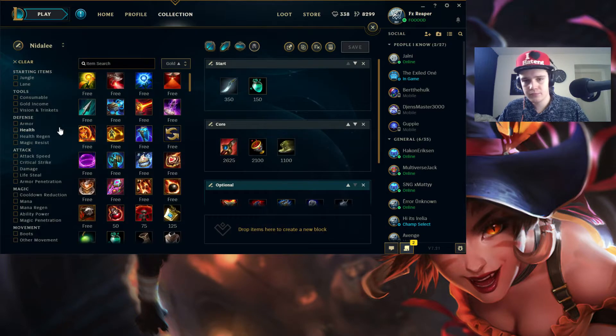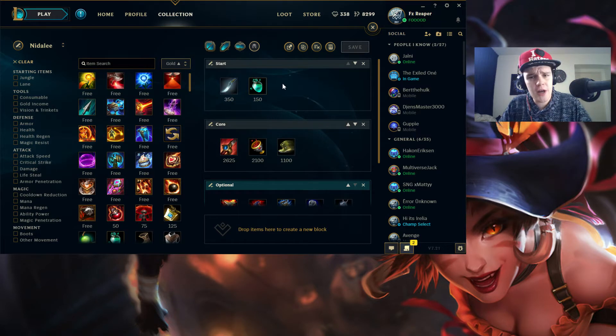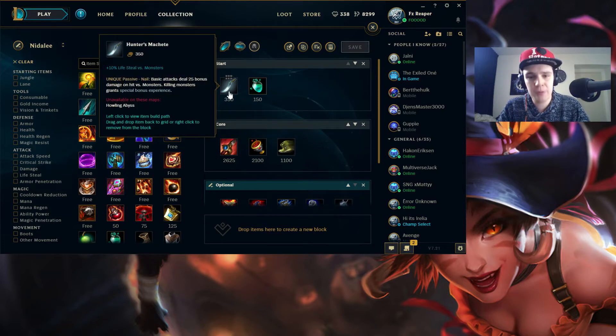Now moving on to the item build. I start with Hunter's Machete and the Refillable Potion. Some of you might ask why machete over the Talisman — you see a lot of Nidalee players start Talisman and just W-trap the Raptor camp. But the best way in my opinion is to start Hunter's Machete, use it to clear your red buff and blue buff as fast as possible, then maybe take a Gromp or invade the enemy jungler. This offers a lot more early game pressure, and it's also why I have attack speed in my runes.